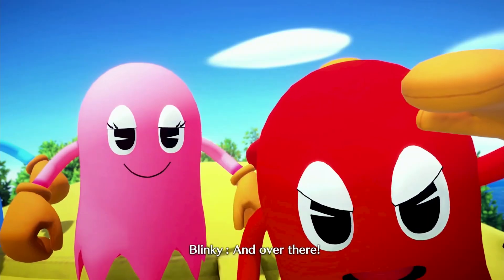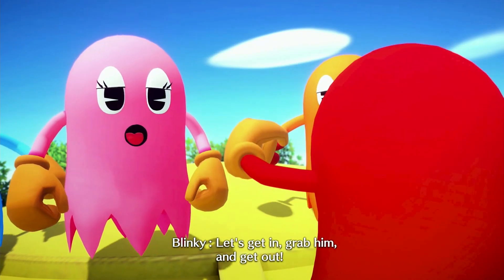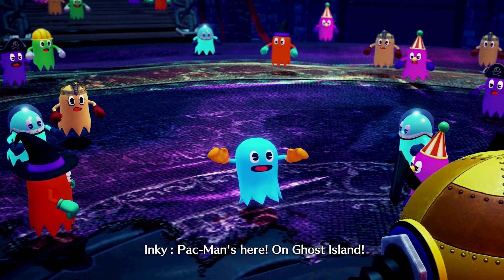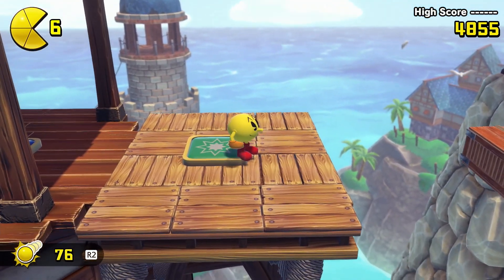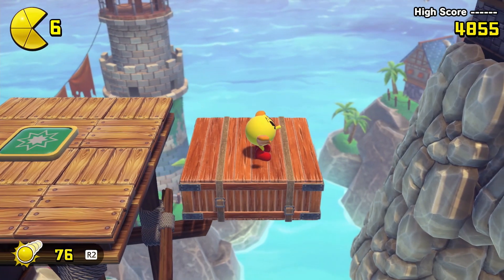Pac-Man World Repack follows the titular protagonist as he goes off on a quest to save his kidnapped family from Ghost Island. There isn't much of a plot here, as it's solely present to establish stakes and present a general goal to achieve. There are various locales on the hub island, each housing levels with distinct themes. It's a classic 3D platformer through and through, simply with a new coat of paint to appeal to more contemporary eyes.